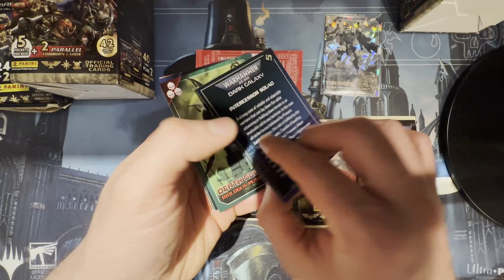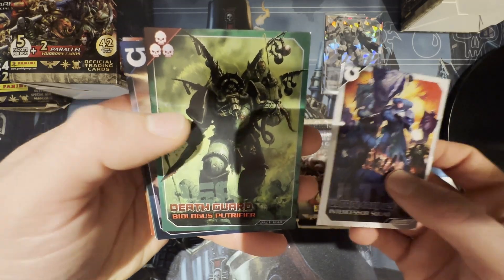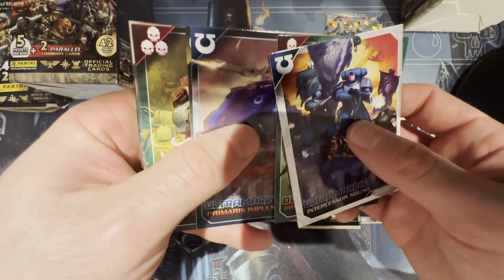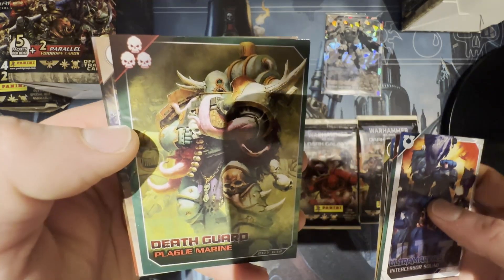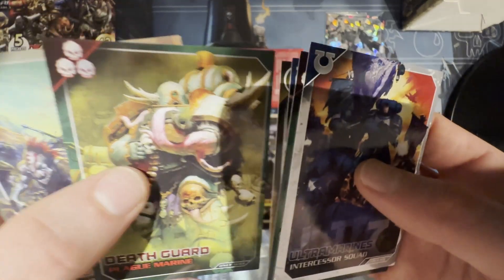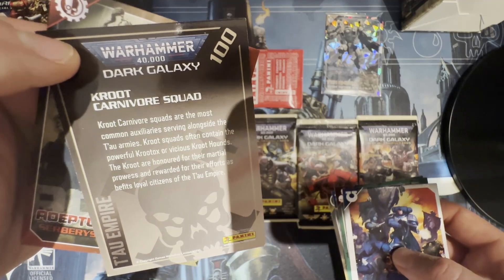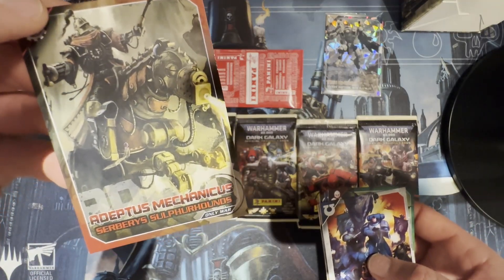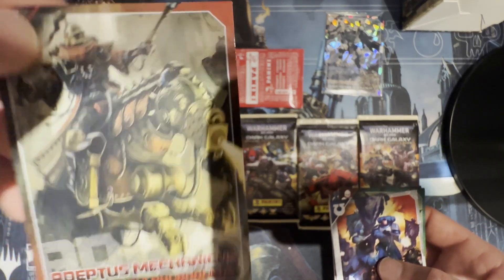Ultramarines Intercessor Squad — I believe I have one of those already. Death Guard Biologus Putrefier — think I got one of those already. Ultramarines Primaris Impulsor — that one's new for me. Imperial Fists Tactical Space Marine. Death Guard Plague Marine — pretty neat. More Tau Empire stuff — Kroot Carnivore Squad. Adeptus Mechanicus Serberys Sulphurhounds — that's actually a really nice card, more of a common one but I still like it.